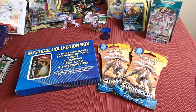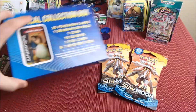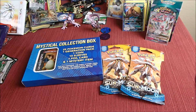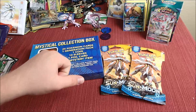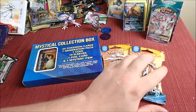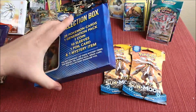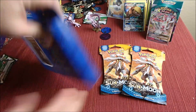Hey guys, it's Pokemon time with Andrew C. I just got back from the store — I picked up a mystery collection box, I managed to find one. I also picked up two Sun and Moon packs. We're gonna be doing a slightly different opening: I'm gonna open up this box, save the Generations pack, and then do Flip It or Rip It with the Generations pack and the two Sun and Moon packs.